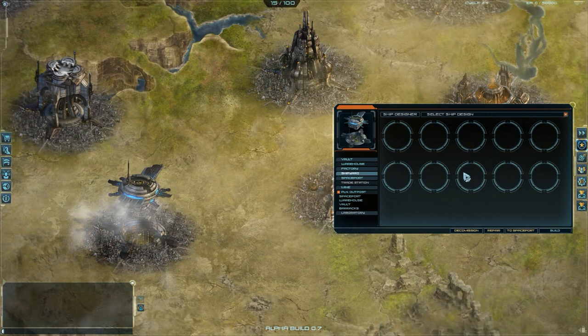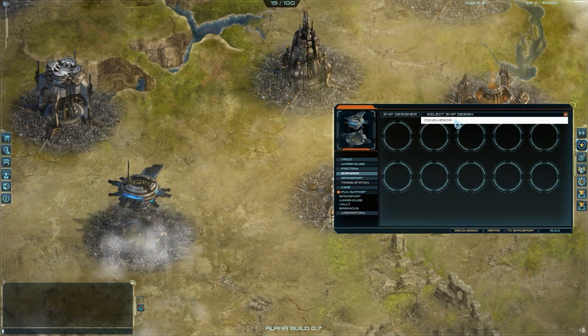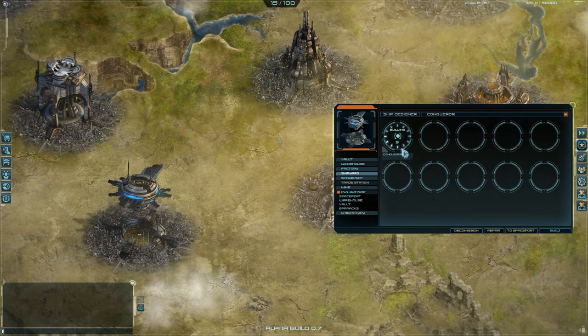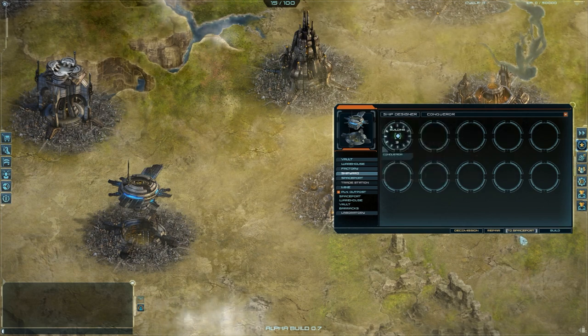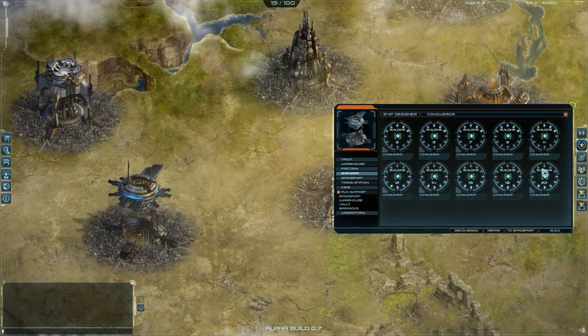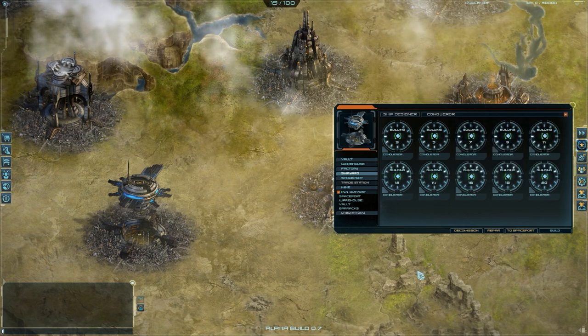Excuse me one second. I can see it — Conqueror. We select it, and here it is. Then we click Build, and it's queued for being built. Let's queue some more. As you can see, ten Conquerors will be built.